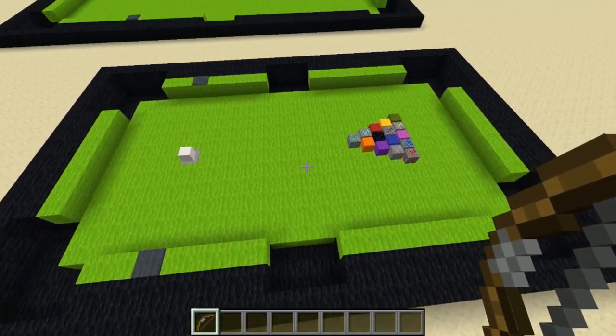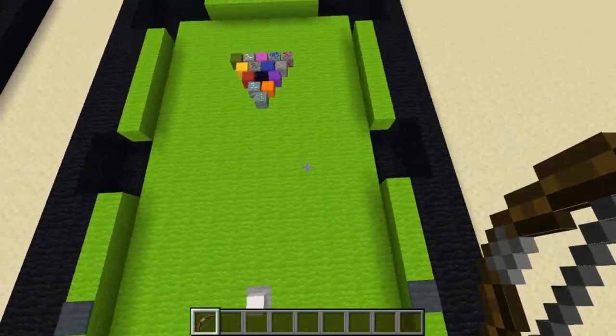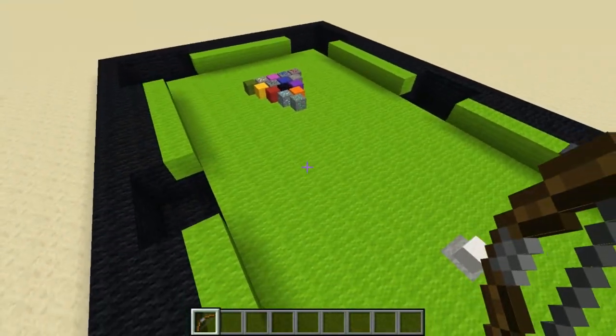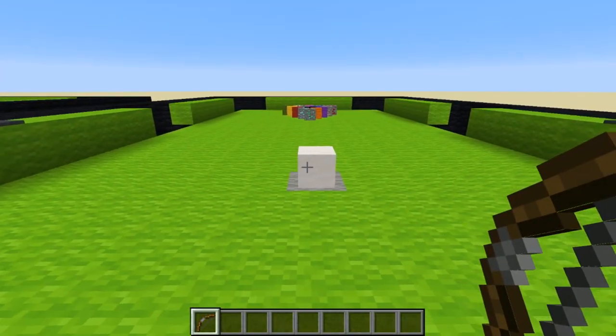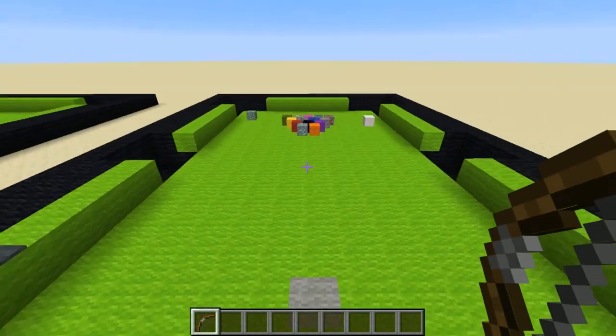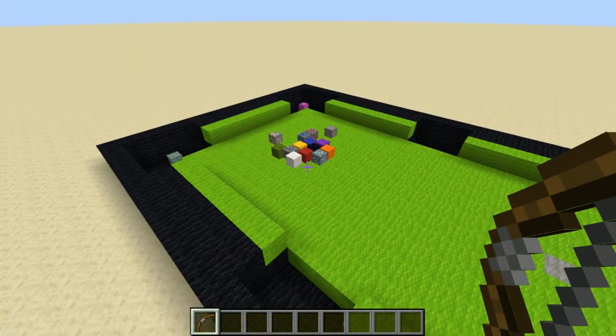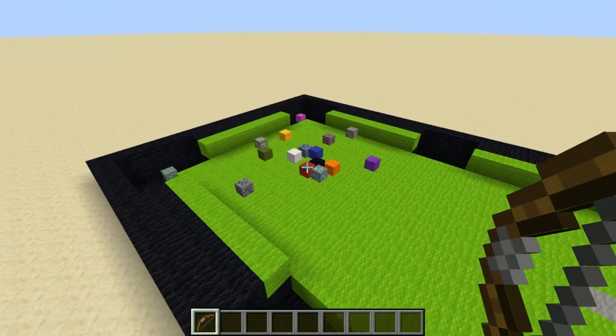Welcome back, Seth Bling here. Today I've got a new data pack for you — a pool table, or billiards table, however you want to call it. The way this works is you use a bow to strike the cue ball. It'll basically hit the other balls. I've implemented a custom physics engine for this.